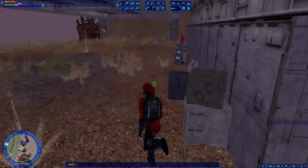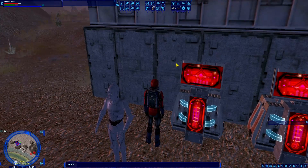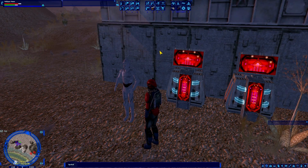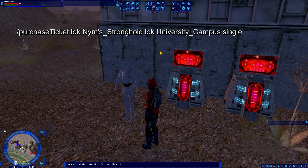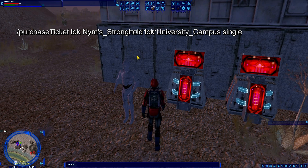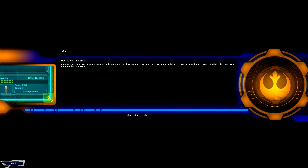The interesting thing about these particular designs of spaceports is that even though I'm outside, I'm still within range of the ticket terminal because it's right on the other side of this wall. So I can type 'purchaseticket lok Nim's_Stronghold space...' — shuttleports do work, you just have to know exactly what they're called. For player cities, it's just the name of the city with the same capitalization, and underscores wherever there's a space. So for University Campus it would be 'university_campus space'. Adding 'single' — and away we go, back to University Campus.